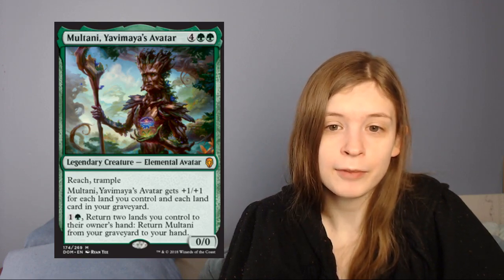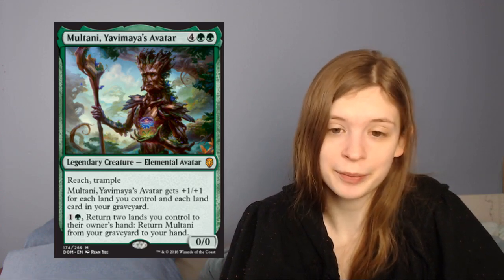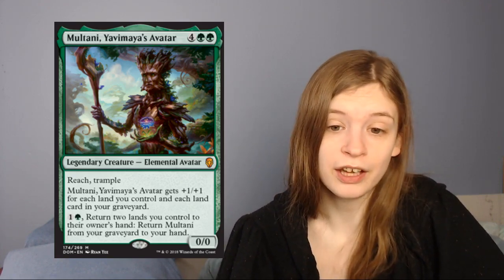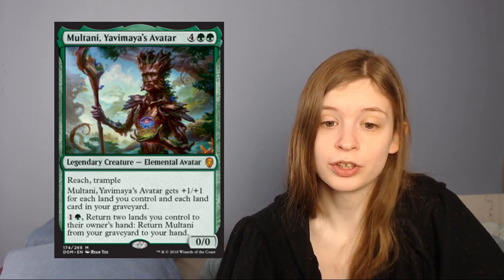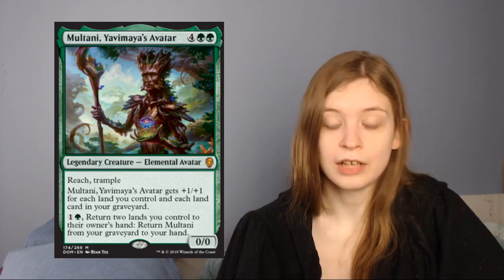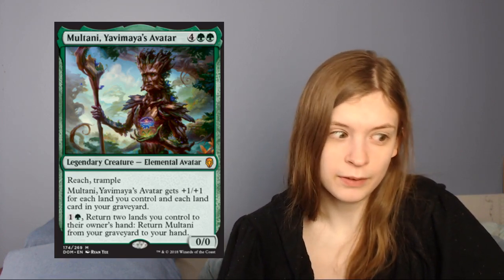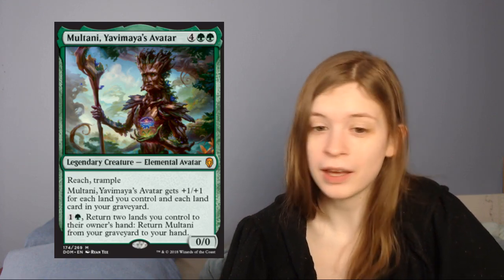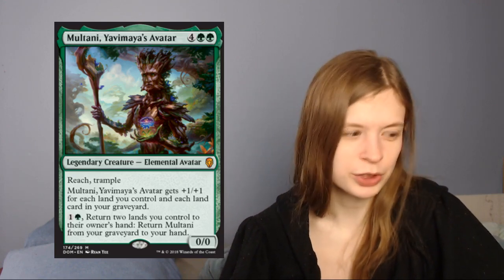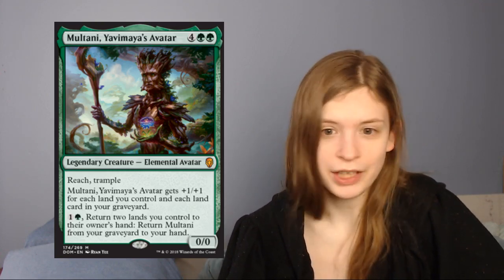Next up is Multani, Yavimaya's Avatar, which is a 6-mana 0/0 with reach and trample, but it gets plus one plus one for each land you control and each land in your graveyard. You can also pay 1 green and return 2 lands you control to your hand to return Multani to your hand. This card is amazing. At minimum it comes down as a 6/6 for 6 with reach and trample, which is great. And then it just grows as the game goes on. It's hard to get rid of forever because you get to return 2 lands and replay them over time — late game that's not much of an issue. Multani is great in limited.